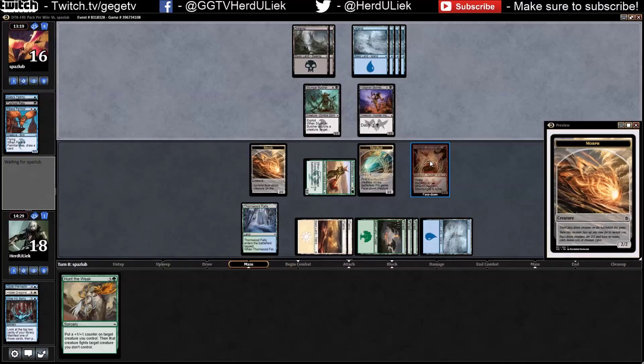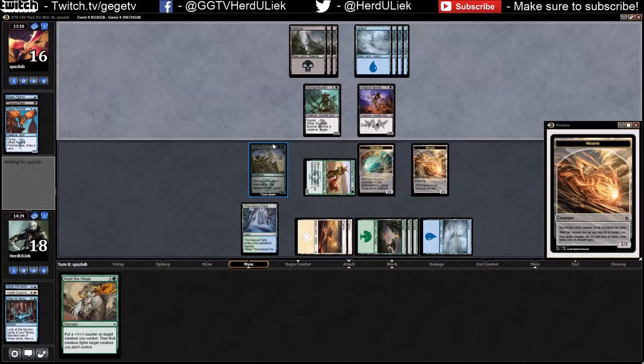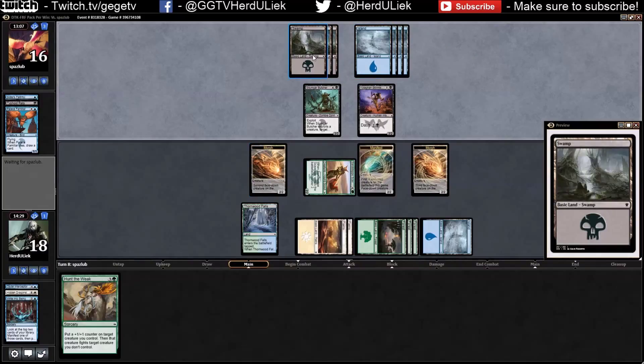I want to sacrifice this thing or just attack with it — I don't really care if I get it unmorphed. This one will be a big dude though. I'm just waiting for him to do terrible damage to me. I think mana is flowing a little bit — I don't think there's anything that costs more than seven mana in this format.